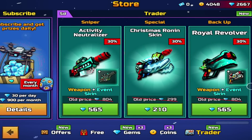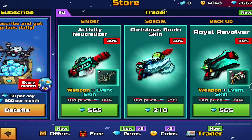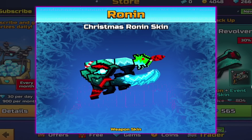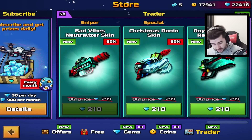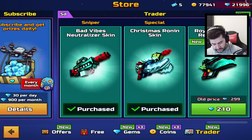If you are buying the weapon and the skin, it will cost you 565 gems each. If you already own the weapon, the skin is still very pricey at 210 gems. 630 gems is what it costs me in today's video. That is very pricey just for skins in Pixel Gun 3D.